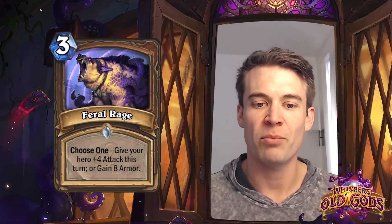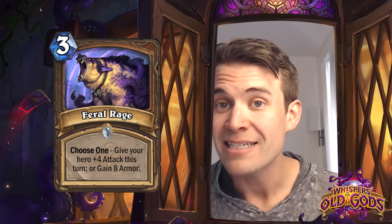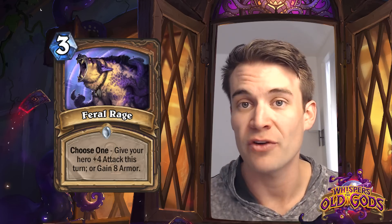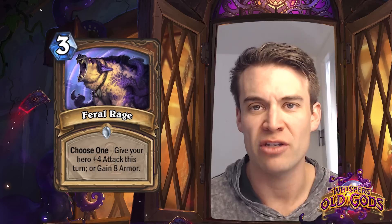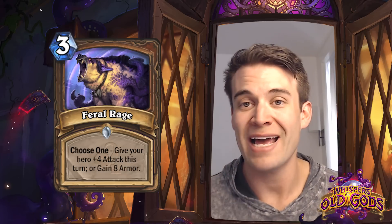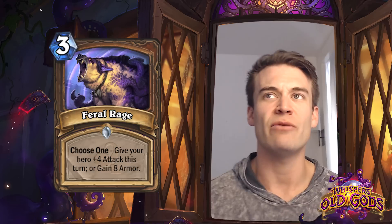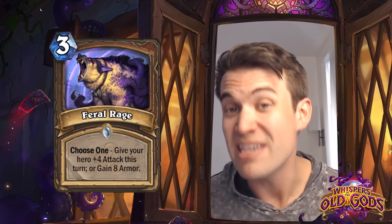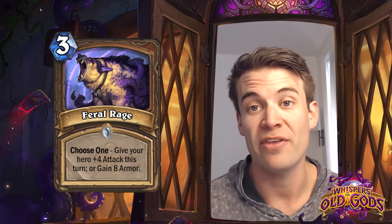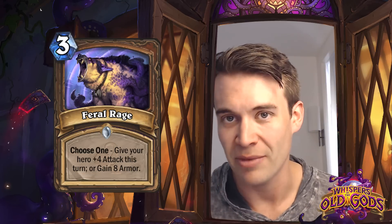Feral Rage - Choose one: give your hero +4 attack, or gain 8 armor for 3 mana. I think this is a better version of Bite. Bite gives you four attack and four armor for four mana. This basically lets you choose which one you want. If you're looking for survivability, you can gain eight armor for three mana, which is basically the Healing Touch effect. And four attack for three mana is actually pretty good in terms of how it lines up with minions you might want to kill. I don't know that this is going to be as effective as other options, but the modality of it is obviously fairly powerful, and along with Fandral Staghelm could be an extremely powerful card. But I don't think this is going to be a staple card, though it may show up in Staghelm decks in competitive play.